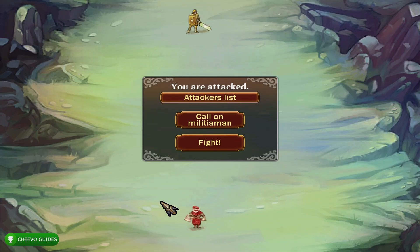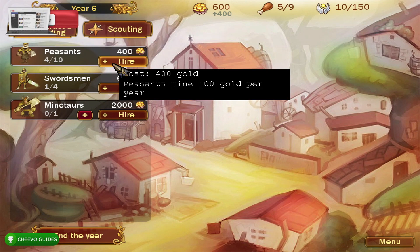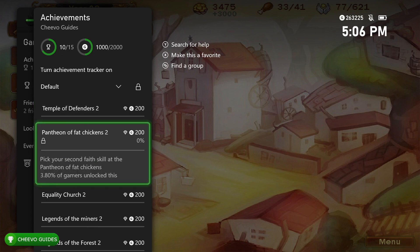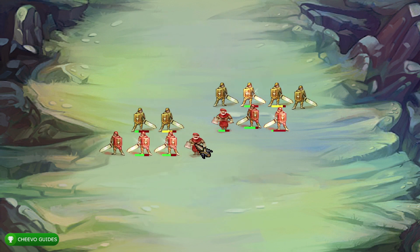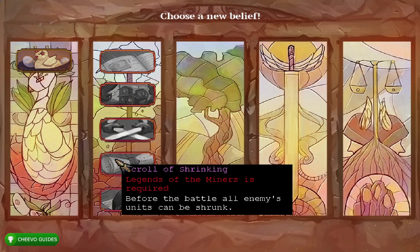If you don't have any of the achievements yet, you can use this guide to get the full 2000 gamer score. If you already have the base 1000 gamer score, you can use this guide to get the second 1000 gamer score. The brand new achievements basically require you to get your second upgrade in each of the upgrade categories, versus the base 1000 which required at least one upgrade in each category.